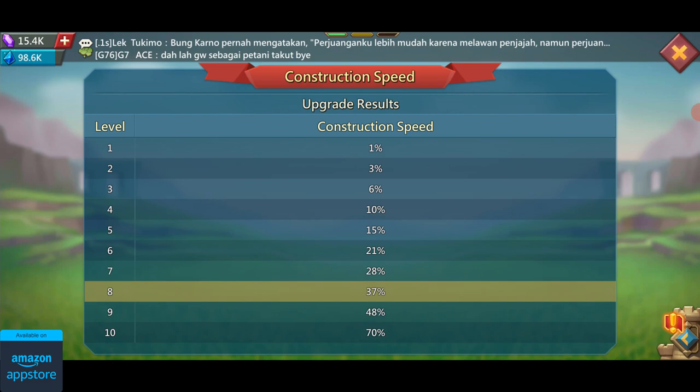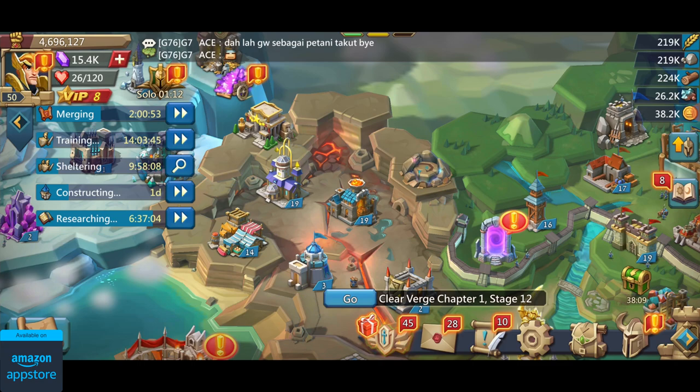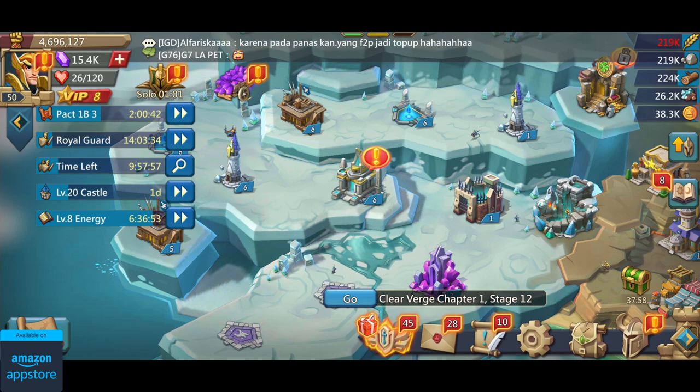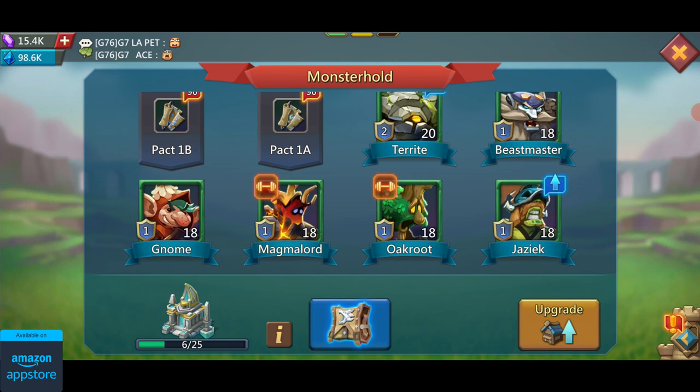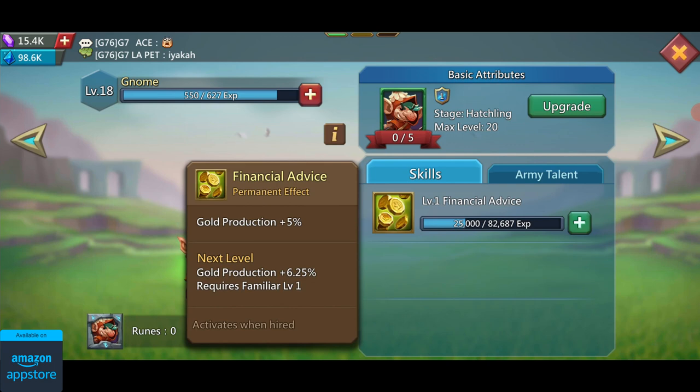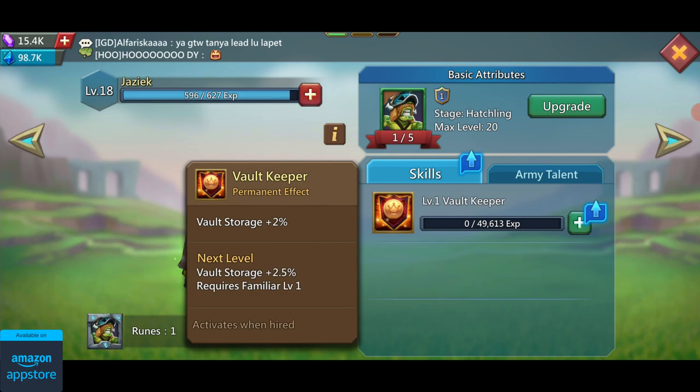The game also has some of its own unique features, and the buildings we're going to see now are quite unique — at least I personally haven't seen them in any other games. The first building is the monster hold, which as the name suggests holds all of your monsters. They're known as familiars in the game and each familiar gives you different types of buffs. For example, most of my familiars boost the production of different resources. In order to get these familiars you need to get items called packs. I've been hoarding my packs for quite a while now, so let's open them and see what I get.